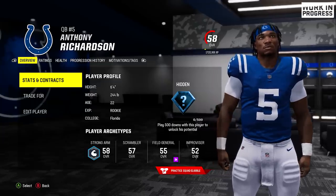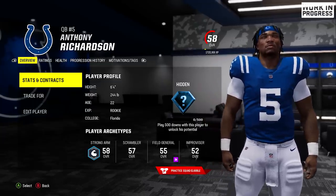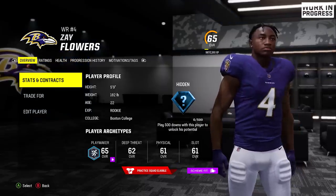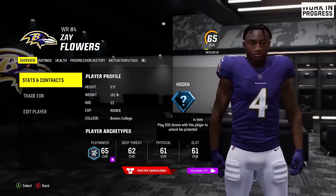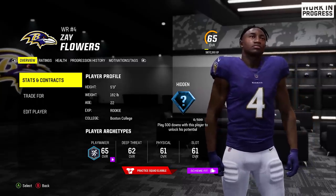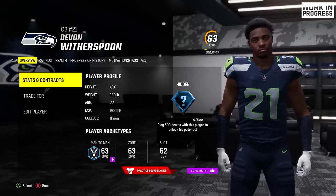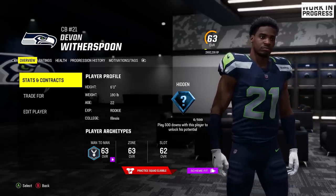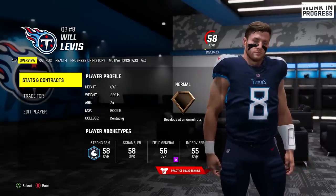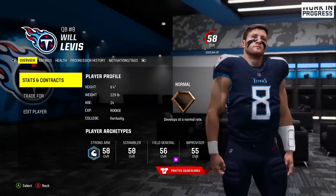We've got Anthony Richardson — again, these overalls are not accurate because I'm on an earlier build; the actual rating update has not been applied, so these guys are not rated this low. We've got Zay Flowers, another phenomenal looking face scan. All the rookies come in looking proper now, unlike back in the day where some guys didn't always look as good. We've got Devon Witherspoon of the Seahawks, and Will Levis of the Titans — player likeness is super on point here.